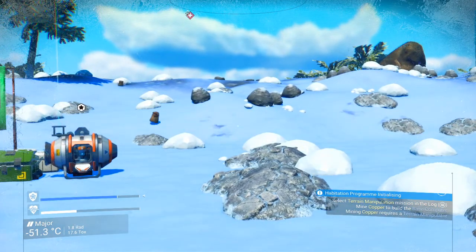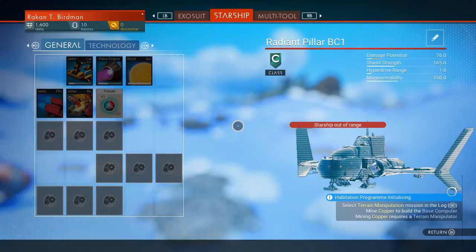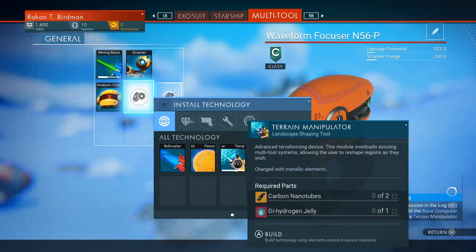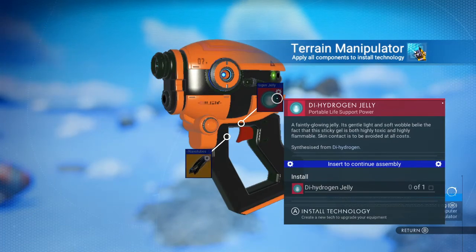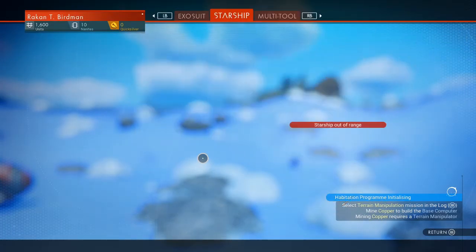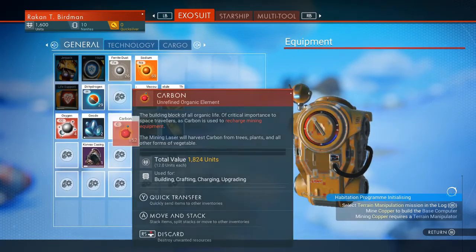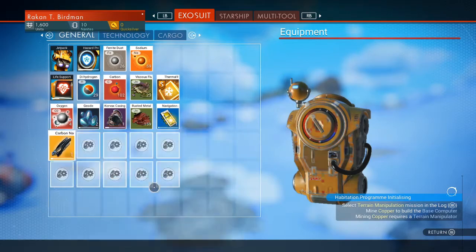The easiest way to do that is with the terrain manipulator. We'll go into the multi-tool here, install technology, and select the terrain manipulator. This is two carbon nanotubes and one dihydrogen jelly. We need 40 dihydrogen to construct the dihydrogen jelly and 100 carbon to create carbon nanotubes. Let's take a look at what we've got right now in the inventory — I have 29 dihydrogen and 152 carbon. Let's go ahead and make those tubes and we'll scrape together the rest of the dihydrogen as we need it.